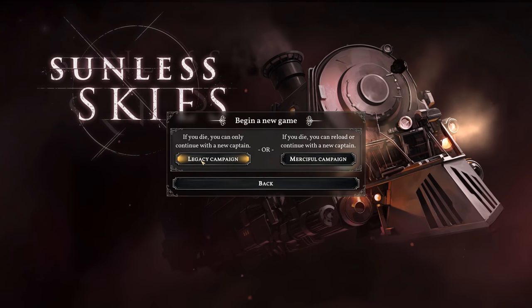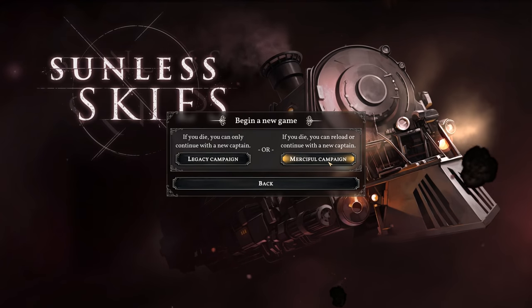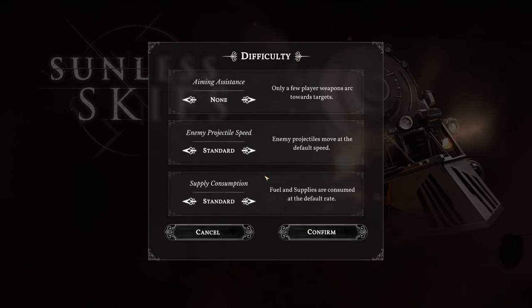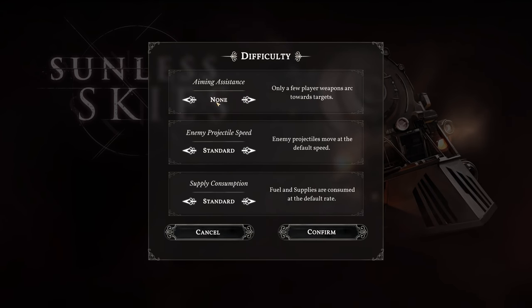You can choose to do a legacy campaign which is the old permadeath — if you die, you can only continue with a new captain. Or what I'm going to do is the merciful campaign: if you die, you can reload or continue with a new captain. There are also independent difficulty settings for aiming assistance, enemy projectile speed, and supply consumption. I'm going to leave these all on their default. The original Sunless Seas was very difficult, not just because of the permadeath, it was just difficult. So I'm guessing the defaults are going to be very difficult in this game as well.